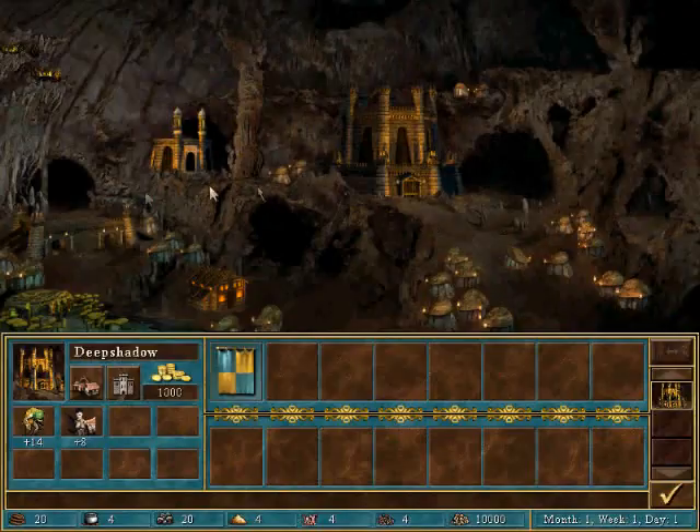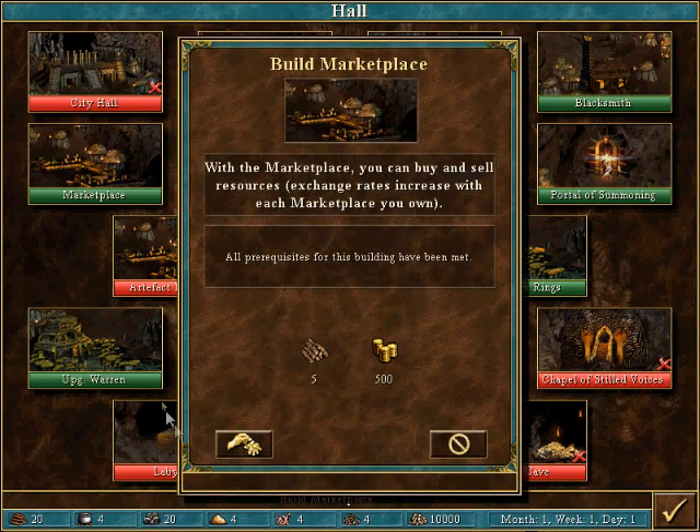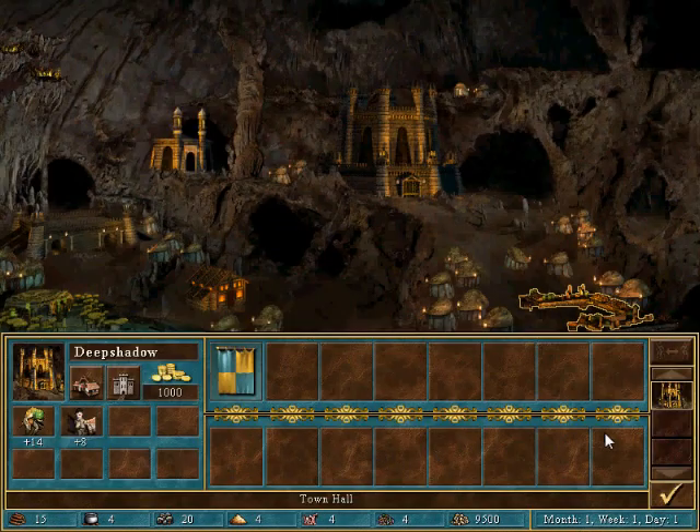Let's see just how bad our town is. Yep, saw that coming. Yay for our marketplaces. And that's why I took the ten wood and ore.